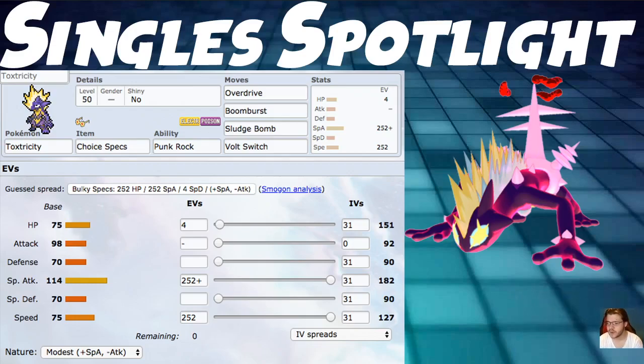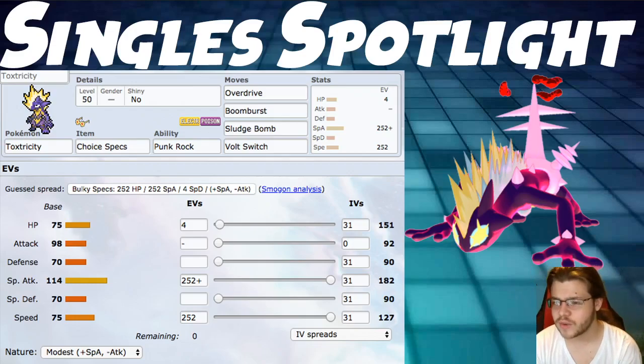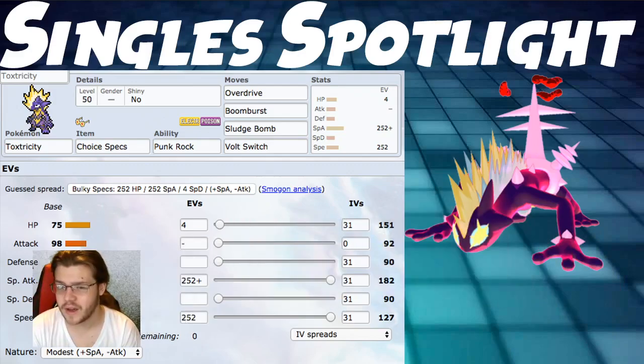For the Singles build: we're using Choice Specs with Punk Rock to deal as much damage as possible. Moves are Overdrive, Boom Burst, Sludge Bomb, and Volt Switch — all four are really good attacks. Volt Switch is good because you aren't locked into your choice and can pivot out. Max Special Attack and Max Speed with Modest Nature for the most damage possible — going Timid doesn't really give us many additional Pokemon to outspeed anyway.